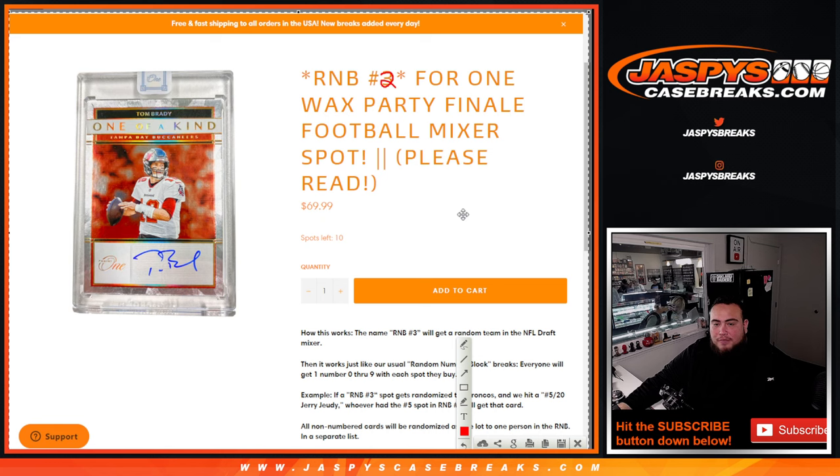As an example, if you get randomized block number five and we hit a Jerry Judy autograph five out of 20, the first number on the left side of the serial number dash — so five out of 20 — gets that. All non-numbered cards will be randomized in one lot to one person at the end of the break, and the hits separate.